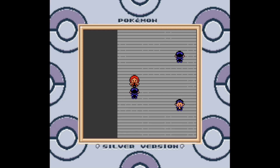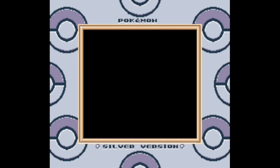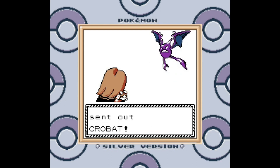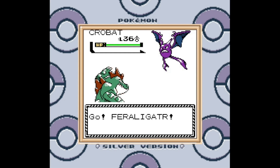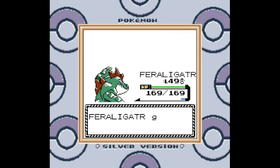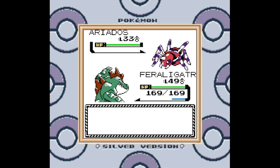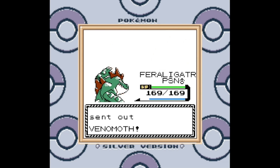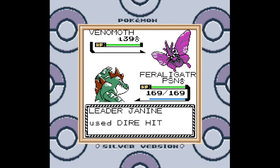Very interesting gimmick here — all of the trainers are disguised as the gym leader, who is actually Koga's daughter, Janine. It's very interesting to see a gym actually change hands in the time frame between Generations 1 and 2. So let's see what Koga's daughter has up her sleeve. Level 36, I see. Okay, maybe there's some conservation of Ninjutsu going on and she's actually going to send out the stronger Pokemon later on in the fight. This Pokemon is even lower level than the first one was. I think the logic here was that Janine is a very new gym leader, so her Pokemon are not going to be all that experienced. She also uses Dire Hit on her Venomoth for some reason.